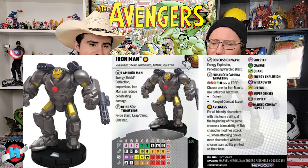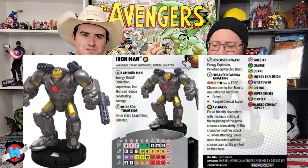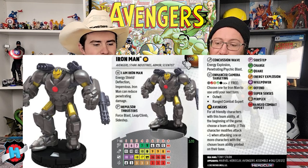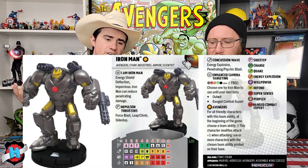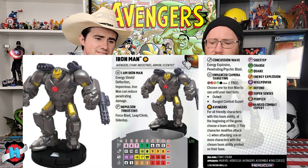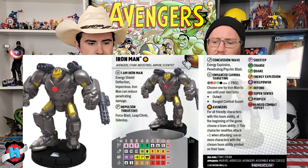He comes in at 120 points. On the tail end, when he gets the old bad stats, he'll still be a 10 attack for 4 on clicks 6-7, and then a 9 attack on 8 even with RCE. He gets Force Blast, Leap Climb, Sidestep — those last three clicks you don't want to be on him anyway. He's a very top-heavy figure. The coolest thing we see on this card is the logo for Wheels of Vengeance — a side shot of Ghost Rider's head on fire. Also notably, no Running Shot anywhere on the dial, which is kind of weird for this Iron Man.